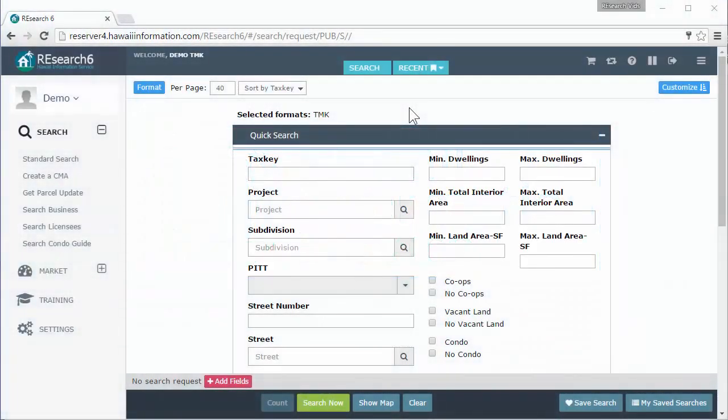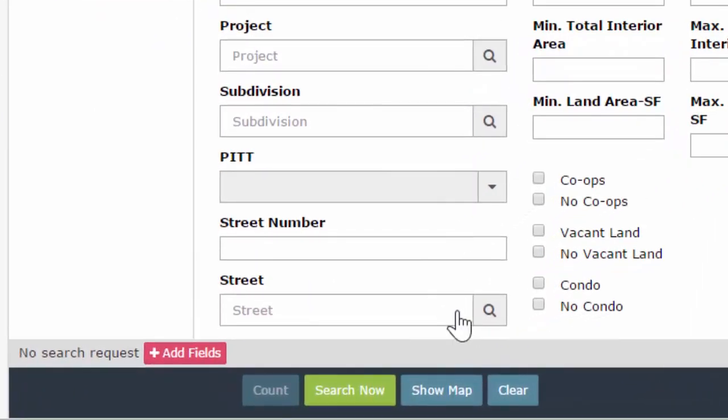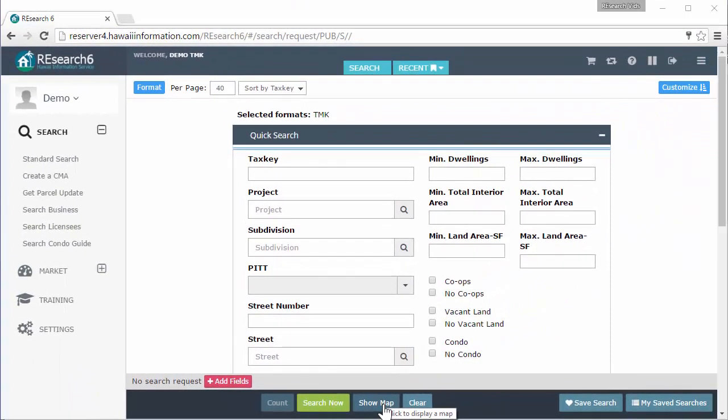Thank you for joining me on this TMK Essentials training video — this is Part 6: Maps. Your map button is going to be down here on the bottom — the 'Show Map' button. Not every account is going to have this, so this is an added service. If you don't see the 'Show Map' button down there, you will have to give us a call and we will put you in touch with our sales department, and they'll talk you through what you get with the map button, the cost, and everything.